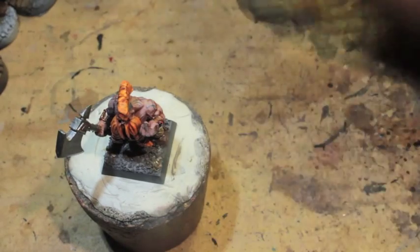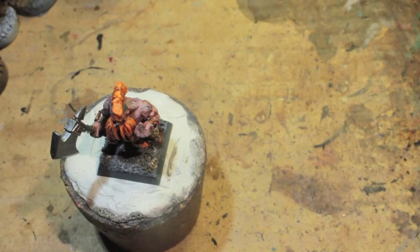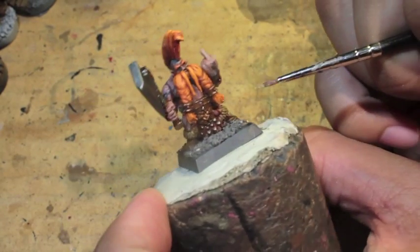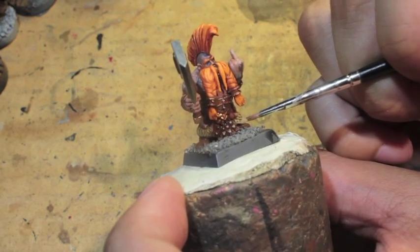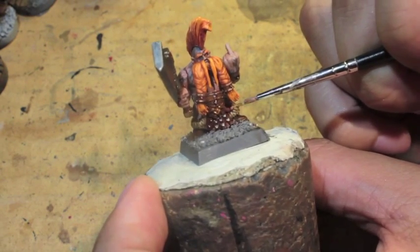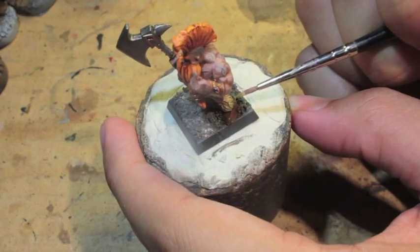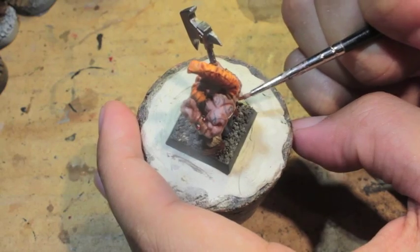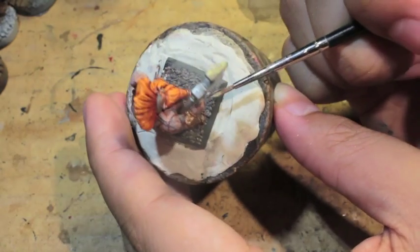I realized when I was doing this intro video that I hadn't finished painting the little fur trim on his boots, so I'm just going back and giving that another highlight. You'll notice I didn't highlight his boots after doing the brown wash — that's personal preference. If you want, go back with Mournfang Brown. I also didn't do a highlight or shade for the axe — again, personal preference.